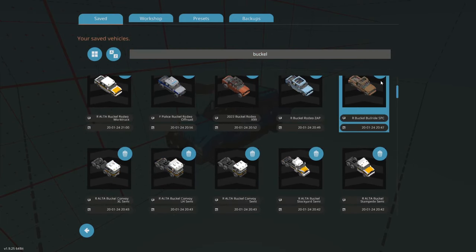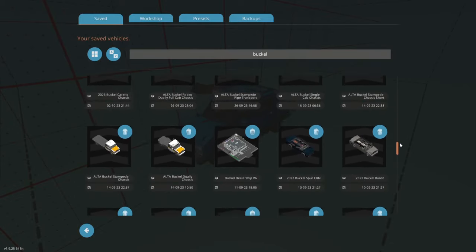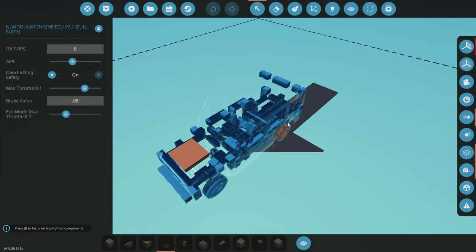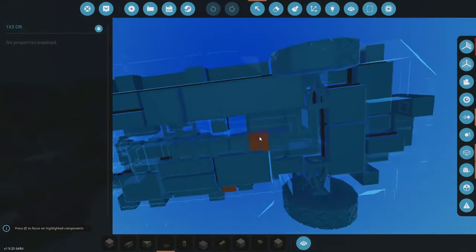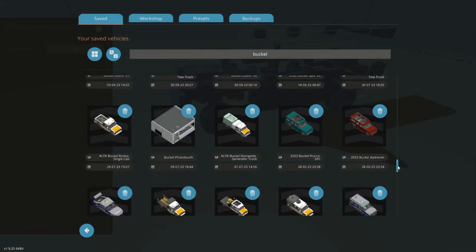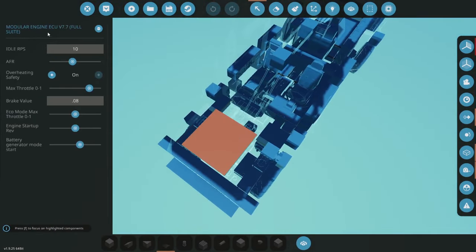If I just search up Buckle here, you can see that I have a ton of various vehicles in various states of release — ones that I've released and have tried updating. A good example is the Buckle Prairie. If we go here and take a look at the ECU, it's 7.1, and the transmission should be probably V9. I have actually gone ahead and started updating every truck in the Buckle lineup to have either 7.7 or 7.9 of the ECU.